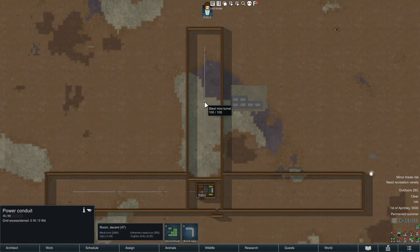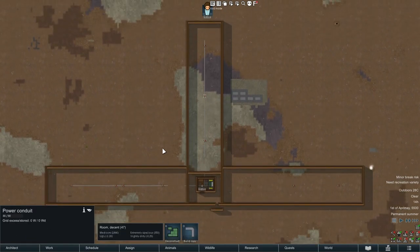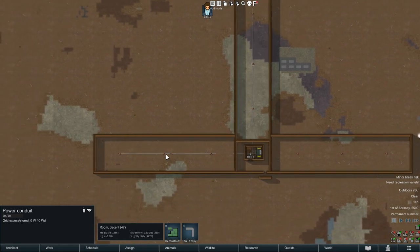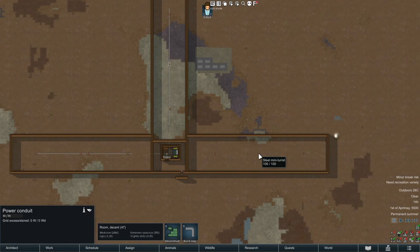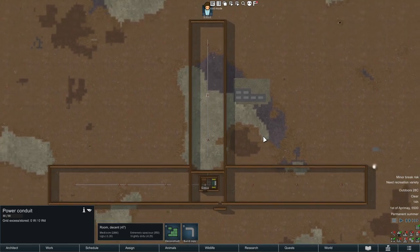I had it where I just had one turret in each of these hallways configured in a different way: one was missing a barrel, one was connected and powered but switched off, and the other one simply didn't even have a conduit anywhere near it — to see if those would still deter sappers.